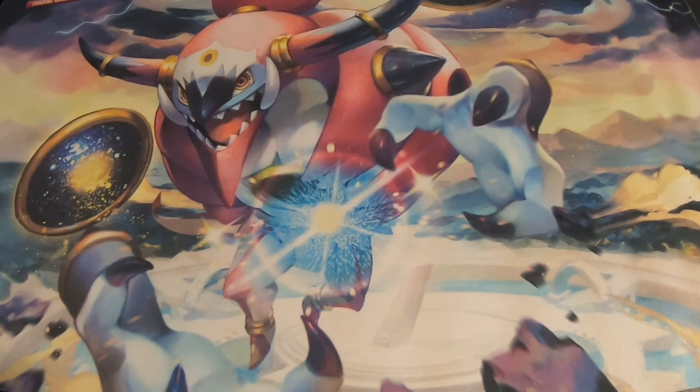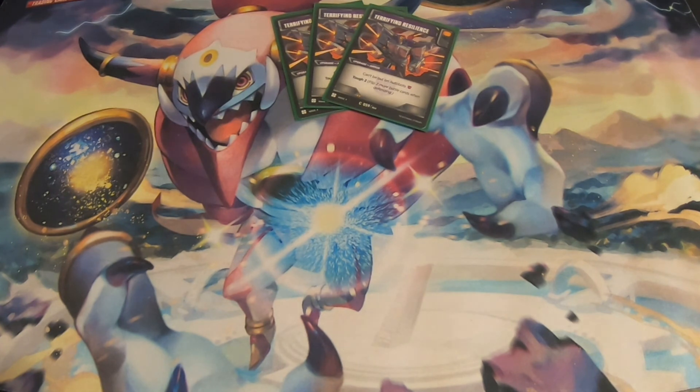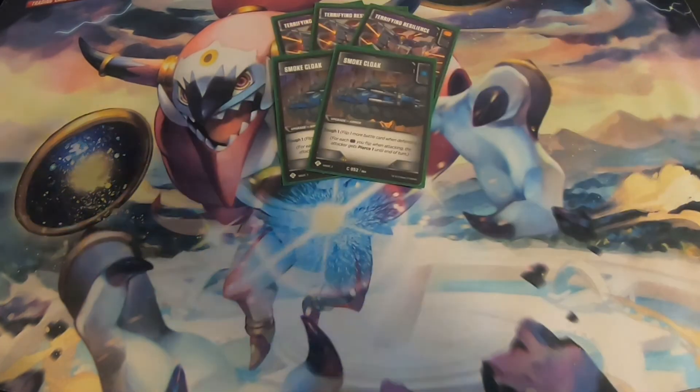For armors, since we're playing an all-Decepticon team, we're playing 3 copies of Terrifying Resilience — an orange and black pip armor that gives Tough 2 and can't be put on Autobots, which doesn't matter here. You also get extra pierce any time you flip it, so that's very nice. We're also playing 2 copies of Smoke Cloak, which gives Tough 1. We're only playing 2 because we're already running 3 Terrifying Resilience and don't need 3 copies of a card that only gives Tough 1.